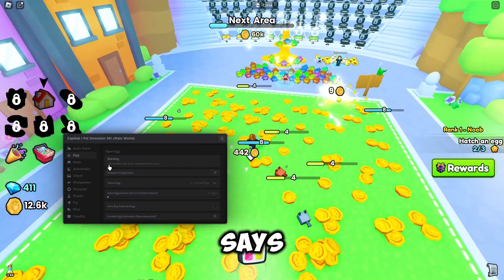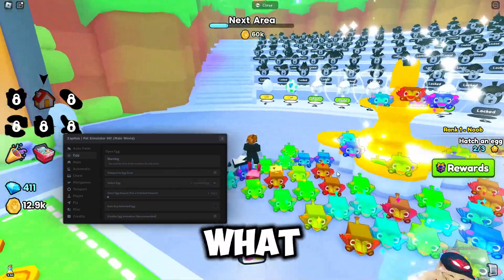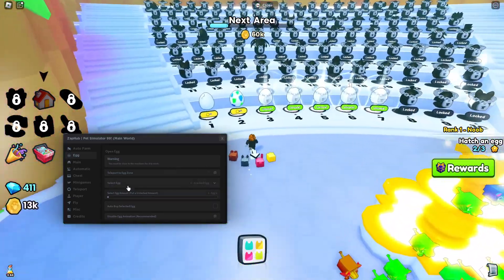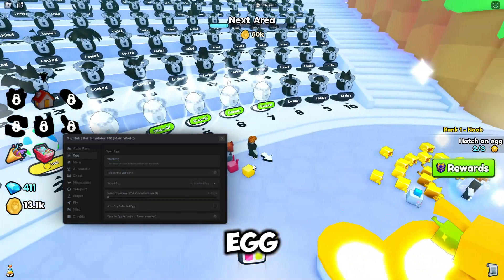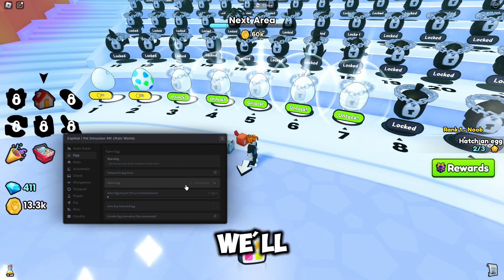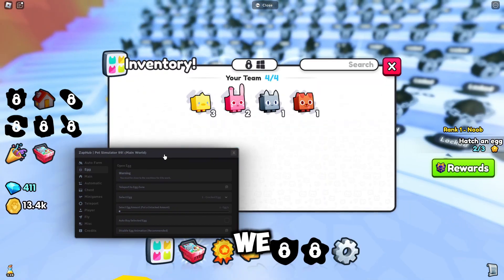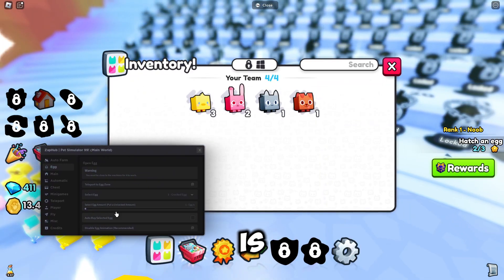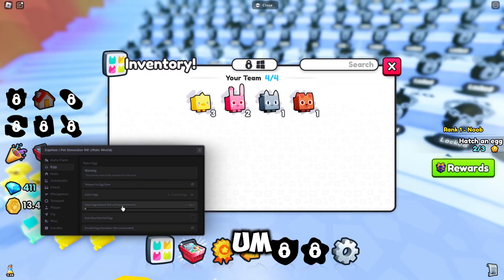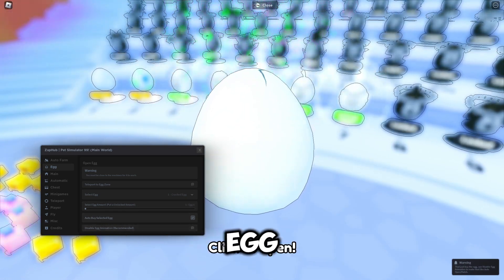Then we've got the Egg tab. It says you must be close to the machines for it to work, so keep that in mind. You can teleport to the egg zone which makes life easier. You can then select whichever egg you want — we'll do the number one egg. You can open your pets, select the egg amount, and then hit 'Buy Selected Egg.'